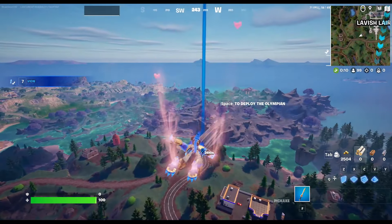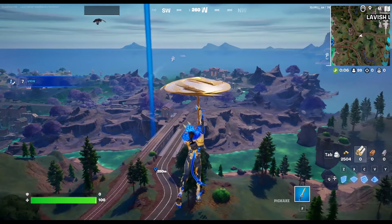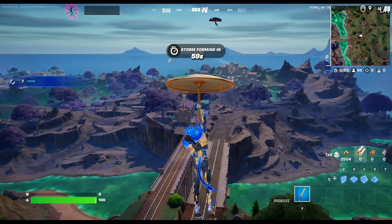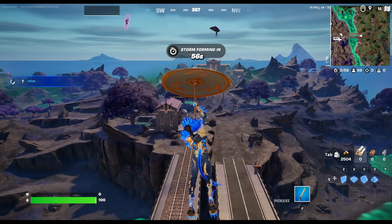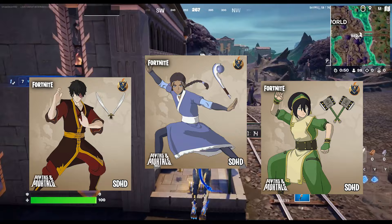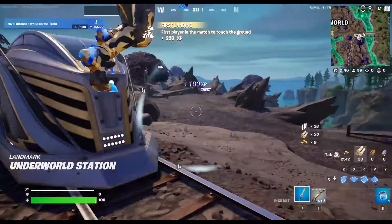Hello everyone and welcome back to another video. Today we are talking about the brand new Avatar Elements Event Pass. For weeks now, months, we've heard about the Avatar collaboration through leaks and how this was supposed to be happening, and now it is finally here. Avatar The Last Airbender has now dropped three new outfits in the shop as well as two outfits that we'll be able to earn from this Event Pass.